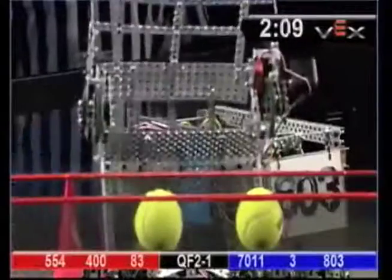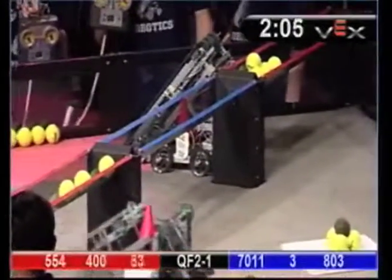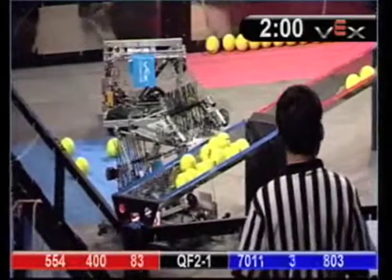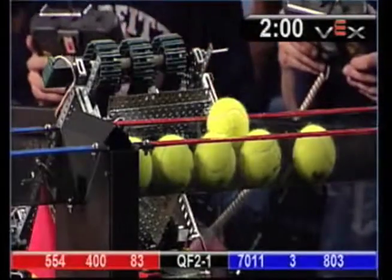Dubs four in the red. We've also got Team 8 dumping it. Six for Blue, seven — six for Blue. But Team 3 delivering a whole pile under for Blue. I think Blue's gonna take it. Blue now has the five-point autonomous bonus at the end of the match.